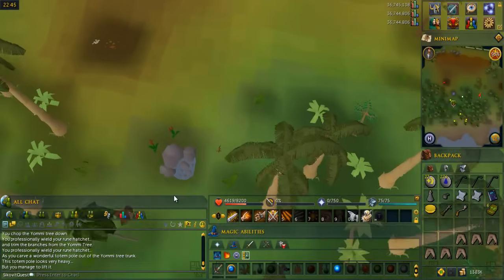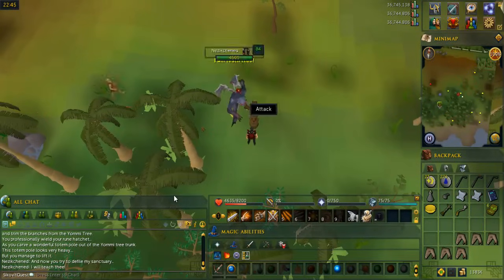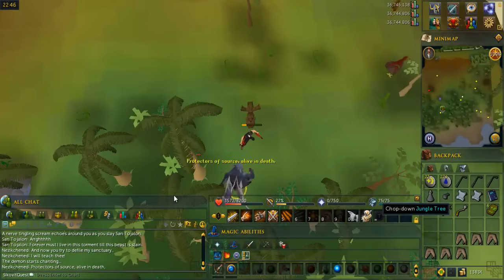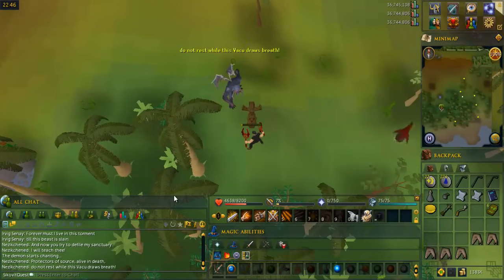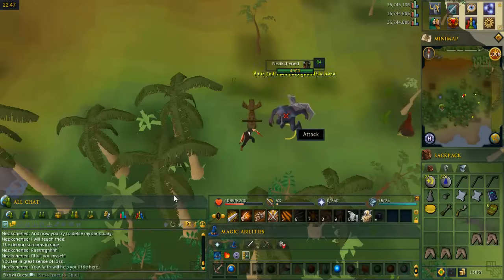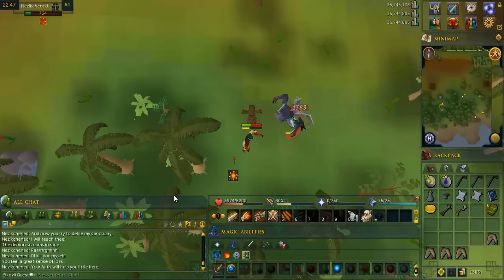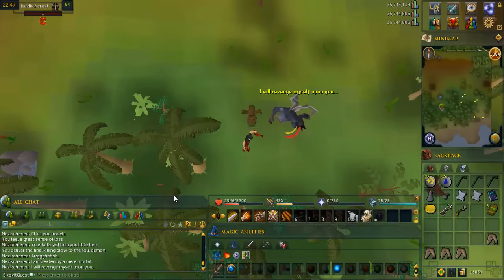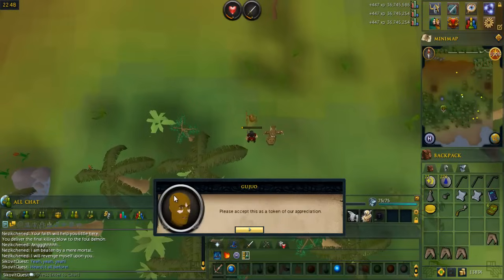Go a little bit east to find another totem pole. First, heal to full HP, then use the yami totem on the totem pole. The demon will appear and start attacking you — you can't do anything about it, and it may feel like you're lagging, but that's intentional, which is why you need full HP. You now have to fight the three monsters you fought before for the crystal pieces, except this time there are no crystal pieces. Kill them and then kill the demon one final time. After killing the demon, use the yami totem on the totem pole. The guy should appear — talk to him to get a gilded totem.